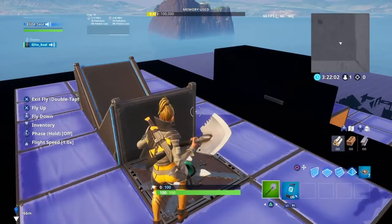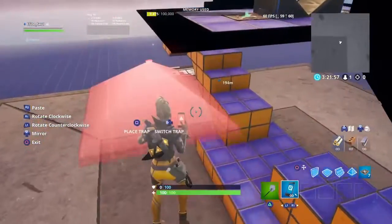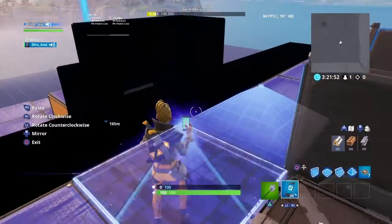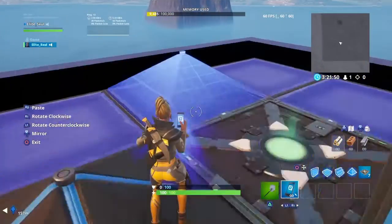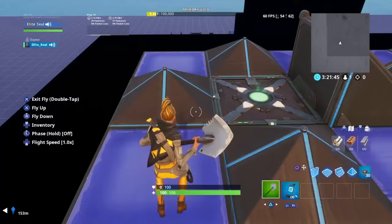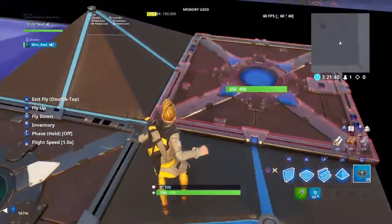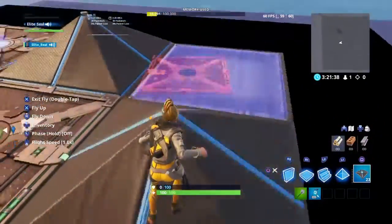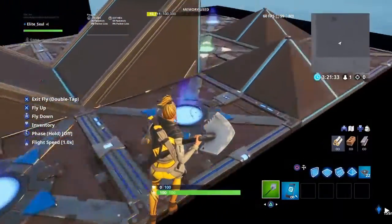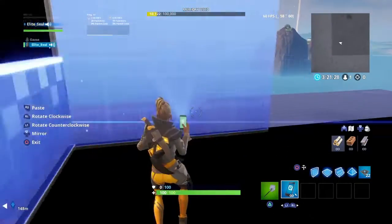Place one there. Then grab the pyramid and place it like this on each side. Then grab the item spawner — one, one two, one, one, one two, one — it should look something like this. Then grab the black wall and go all the way around with it.